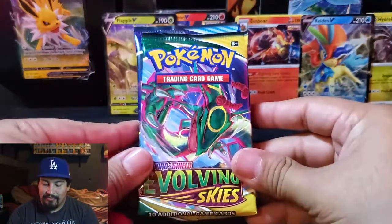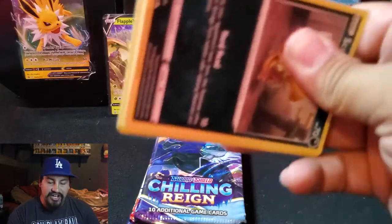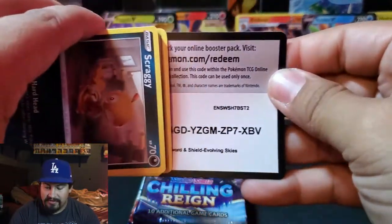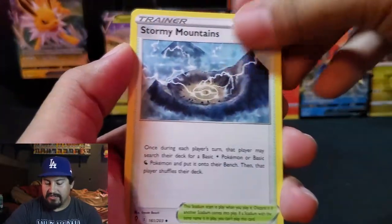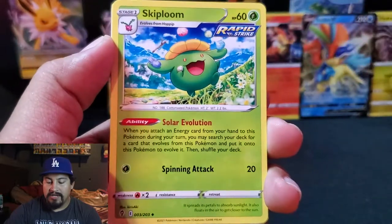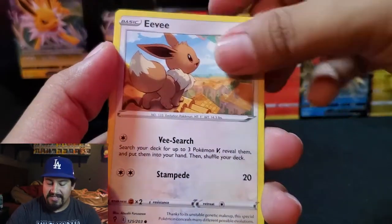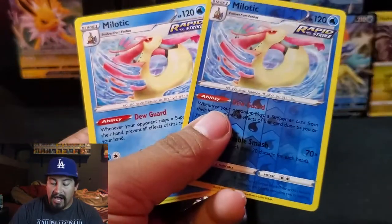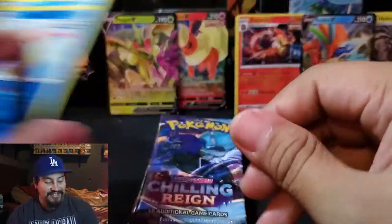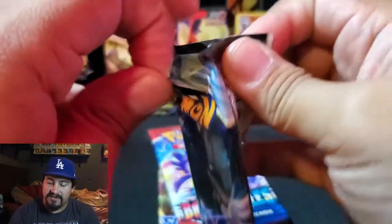Now let's get into the best one — Jolteon. Watch, Jolteon — we're gonna get a hit right off the bat. Evolving Skies is gonna have a hit. Code card, and let's go. We have a Fighting Energy, Stormy Mountains, Boldor, Skiploom — good card right there. Starting off good because Jolteon's the best. Eevee, Milotic, reverse rare Milotic. Was that only one hit from Evolving Skies? That was Hydreigon.